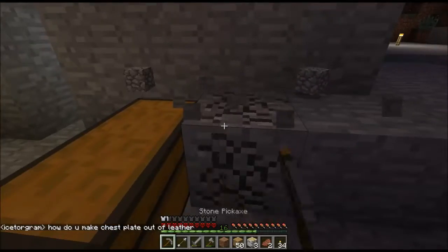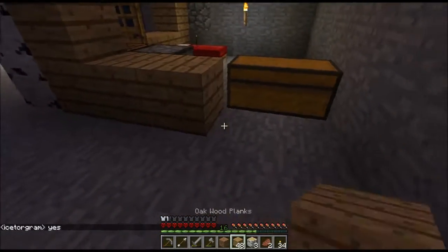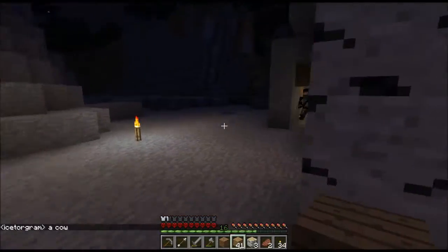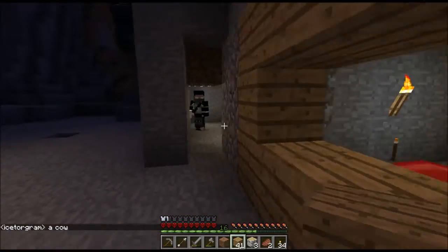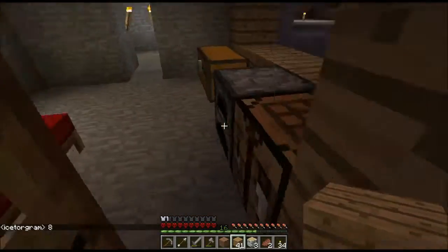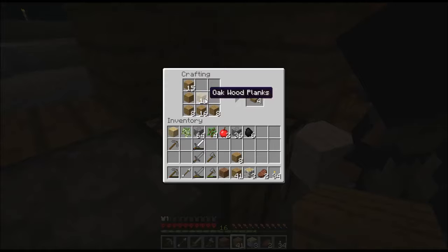Do you have leather? Where did you get the leather from? How many pieces do you have? Eight pieces. Click on the crafting table — do you see that? John, do you see the crafting table? Do you see the wooden planks? Yeah. Okay, that's how you make a chest.